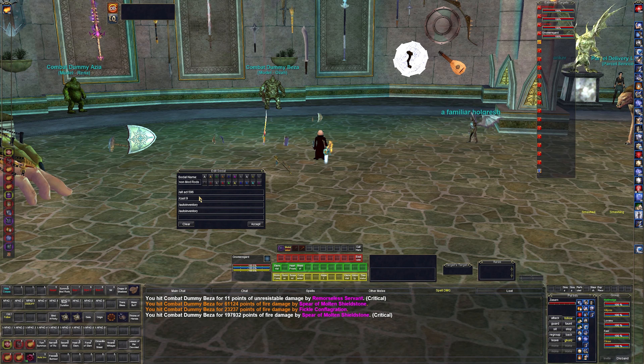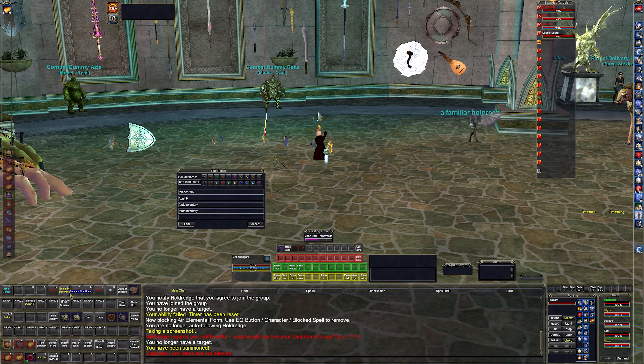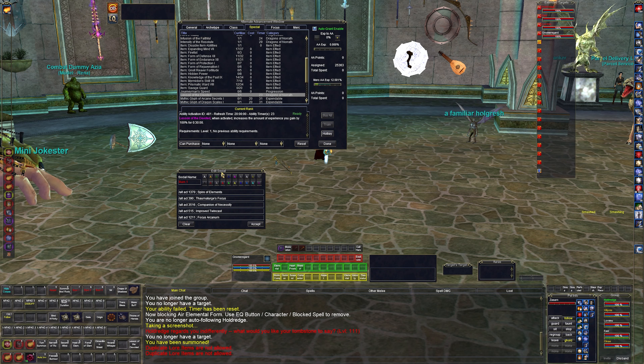I have pellagric transvergence and another mod rod — those are two mod rods I have right now. The summon mod rods macro just casts those. For burns, I have spire of the elements, thermotus focus — these all increase my damage. I'm not going to show each one of them individually.